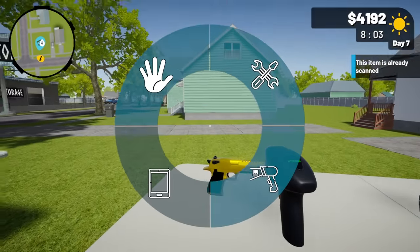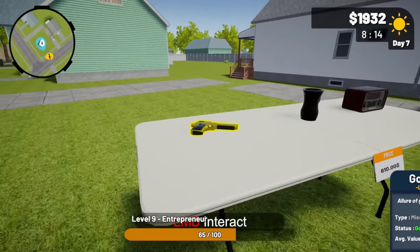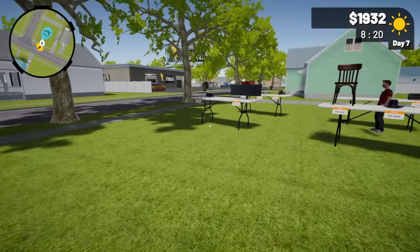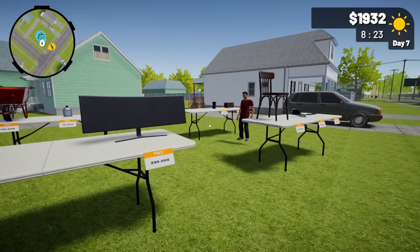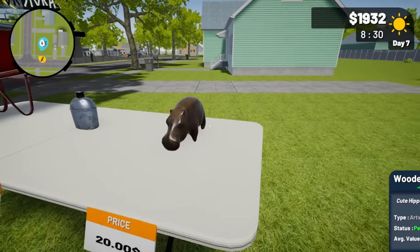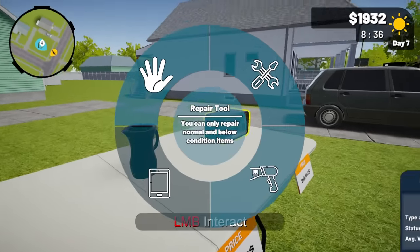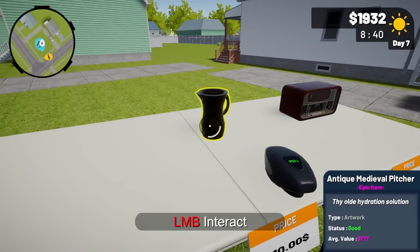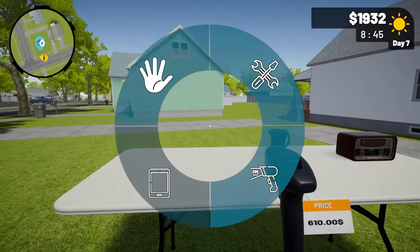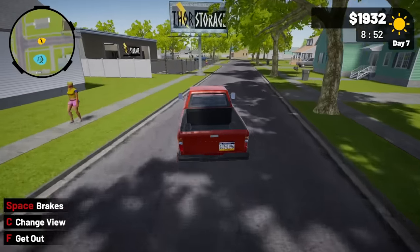Can I get it for two grand? That sounds like a good price — deal! We might not even need storage auctions today, just yard sale hopping. We've bought two guns — I don't know how that works in a yard sale with weapons having serial numbers. Let's just hope they weren't used in a murder. There's also an epic medieval pitcher — I scan it at $560. He's a little high on that, not enough margin to justify it, so we'll pass.